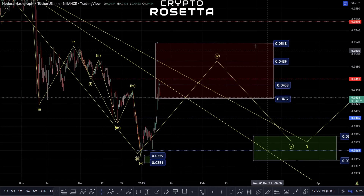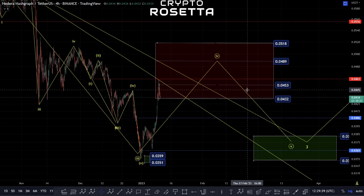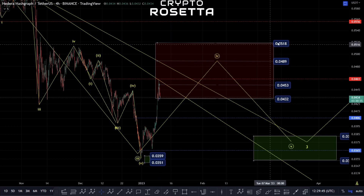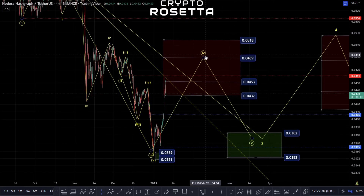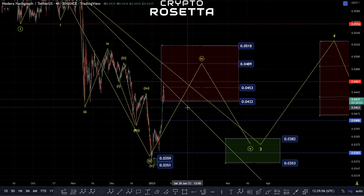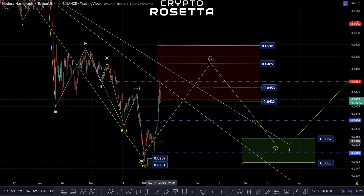This would basically be the target area we're looking to hit — between this 0.518 to this 0.432. If we had to push above this zone, invalidation of the circled fourth wave and fifth wave would come by moving back above the 0.556 area. So we're going to monitor these moves and see how they progress.